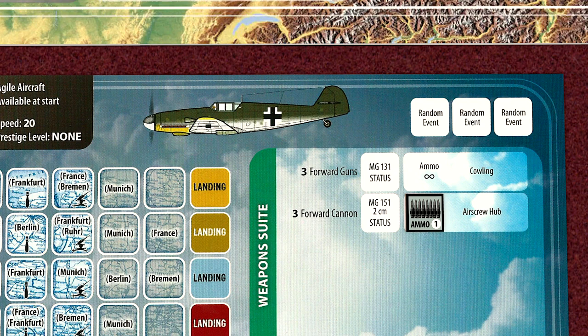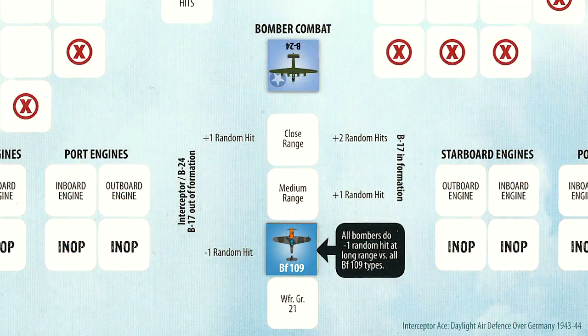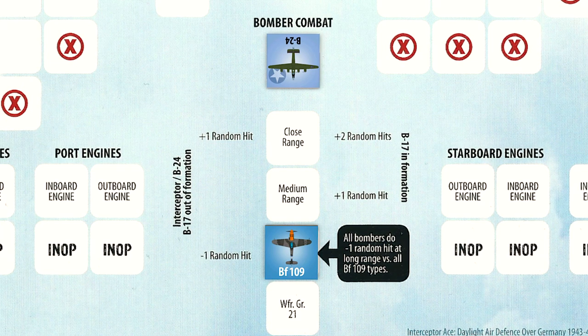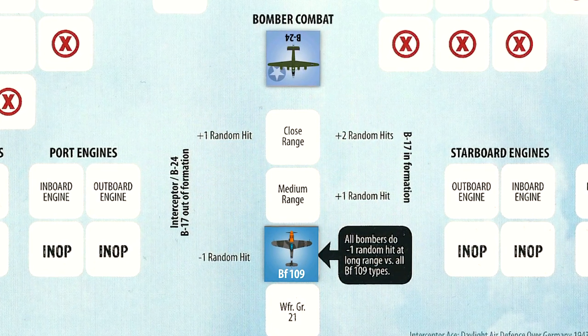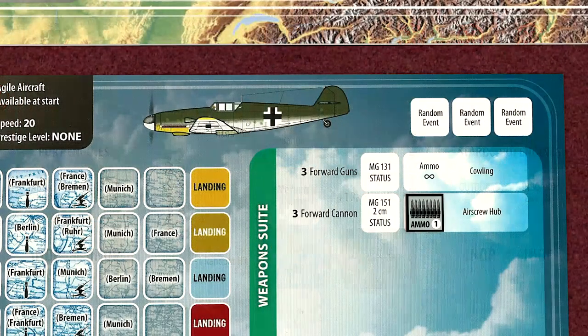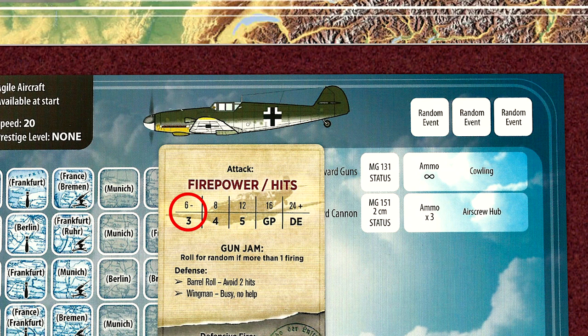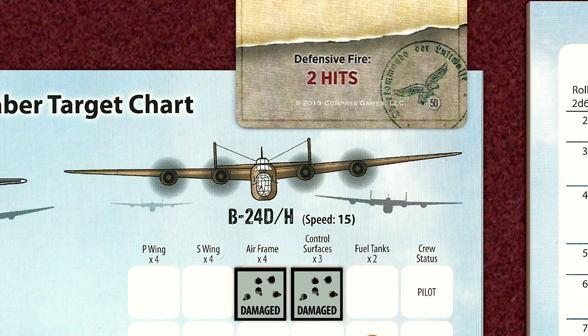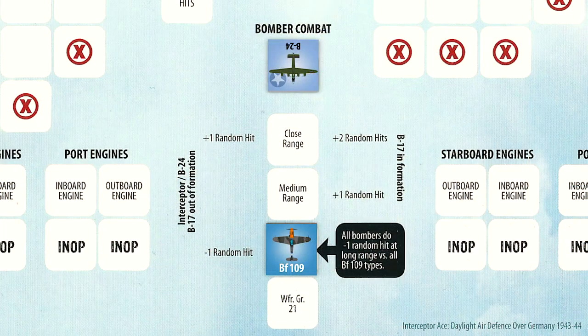Lieutenant Meyer is not done. He swings around and targets another B-24 in the group. This time he is no longer attacking from an advantaged position, as this is only effective on the first intercept. He reverts to the standard head-on attack run. Approaching from long range and aiming for the airframe, Lieutenant Meyer fires away, but his forward cannon jams. Still, he is able to cause two hits — the controls, airframe, and one gunner are hit. The B-24 returns fire but it's ineffective due to the long-range attack.